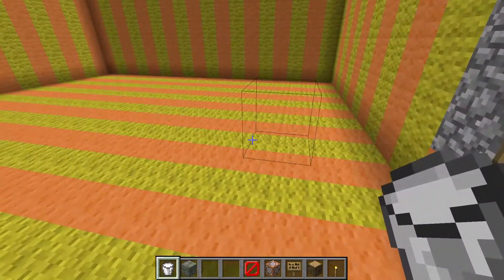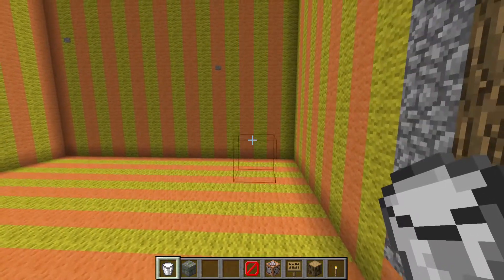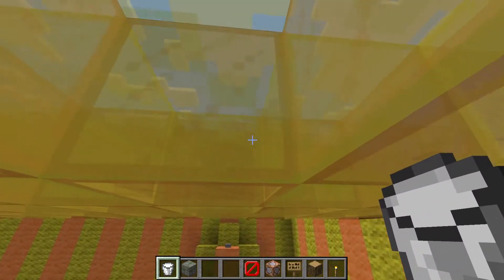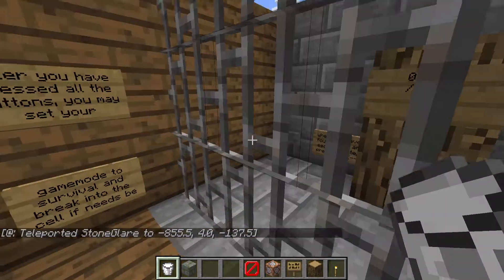These floating blocks — this is invisible parkour. I won't show you how to do it, I'll just fly over it. These buttons here are like checkpoints where you can set your spawn if you fall. When you get to the end you can press this button.